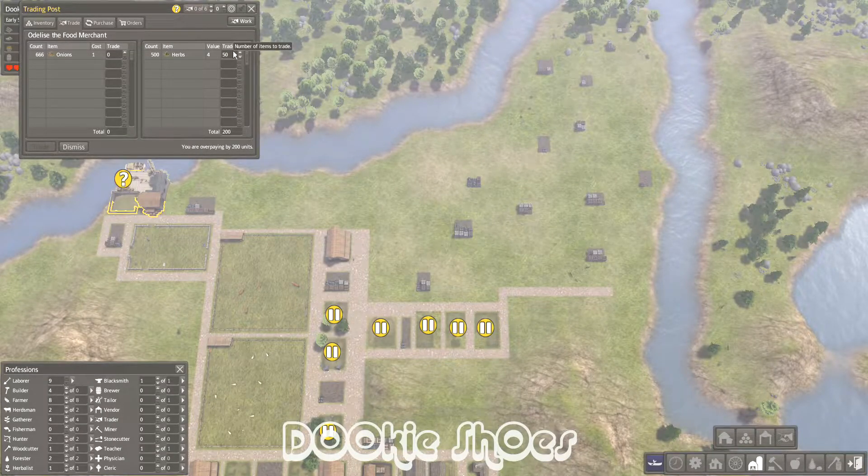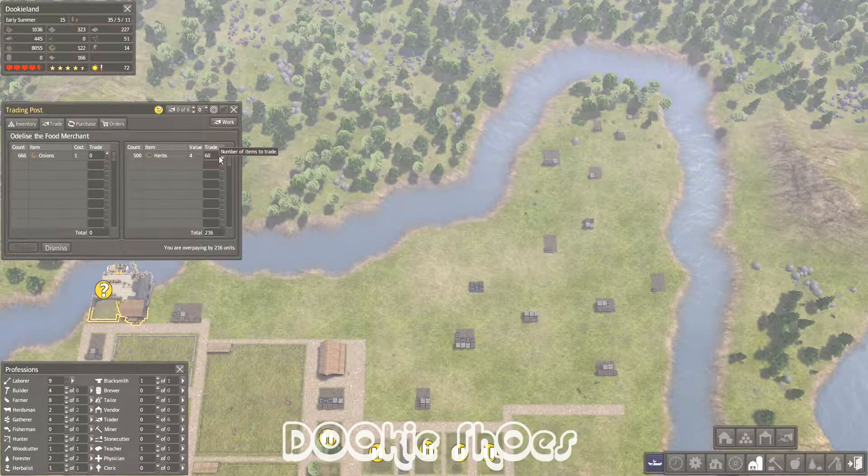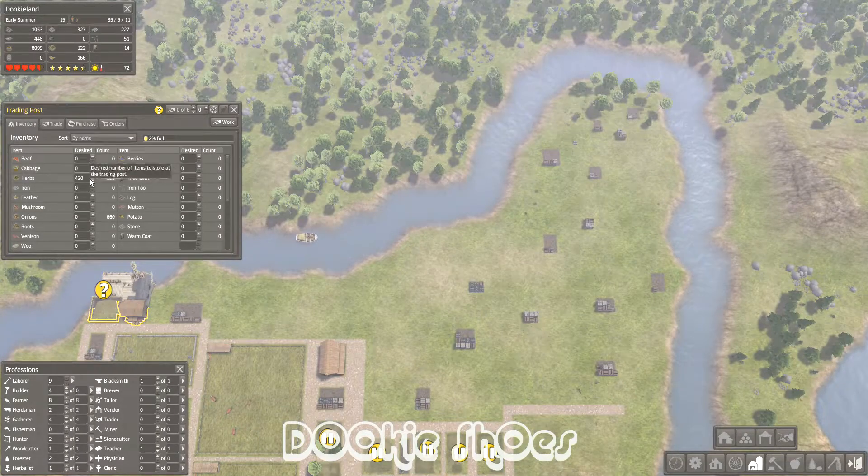You always want to pay attention to anything coming into the trading post — normally it pops up a little blue icon near your bottom right toolbar. Thanks for watching guys, stay tuned for more Banished. Just gonna see how you guys like it — let me know in the comments and make sure to subscribe to my channel. Thanks guys.